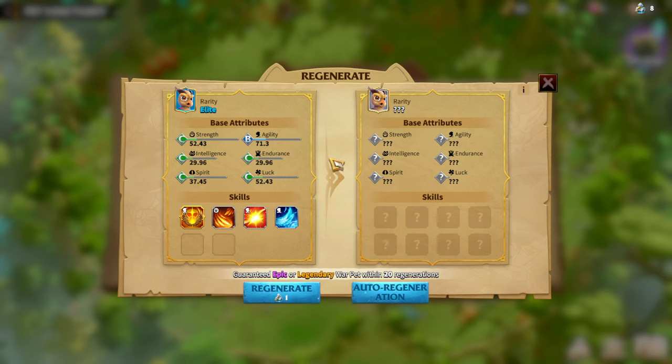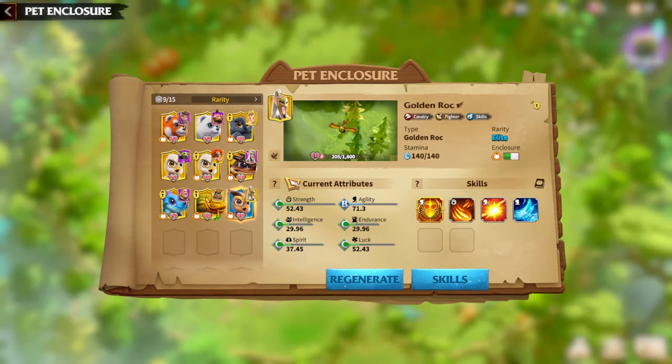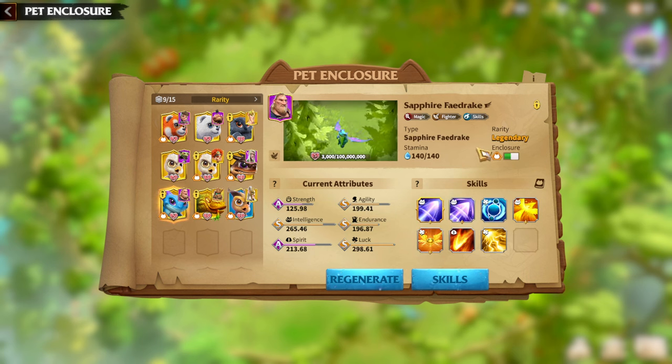The fewer skills you have on your warped when you make it live, the higher the chance of getting the desired skill you actually want. We have multiple ways to play around the warped system. I really, really like the changes — giving us the opportunity to increase the stars of skills is another fun way to play the game. It got much easier to build warpeds. As you can see, my best-built warped is Sapphire Fedrake with amazing current attribute skills.